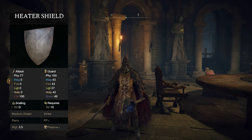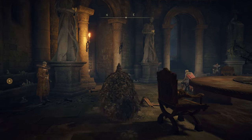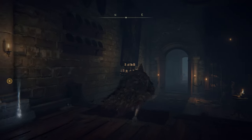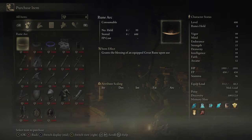If you'd like the Heater Shield, all you need to do is head to the Roundtable Hold — the NPC hub where you upgrade your items. On the left side towards the back, you'll find the Twin Maiden Husks and they will sell you the shield you're looking for.